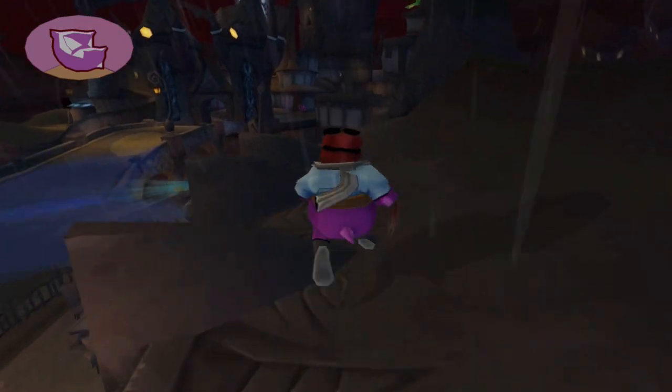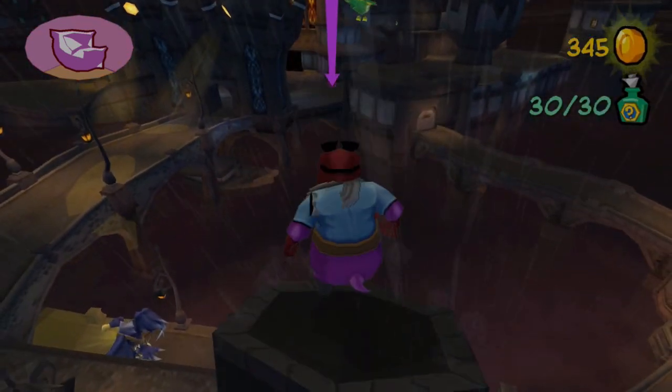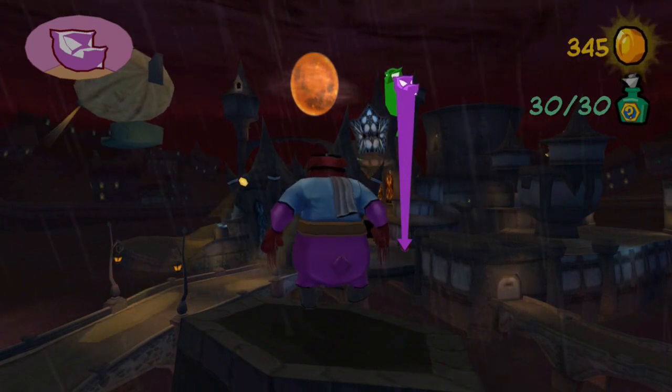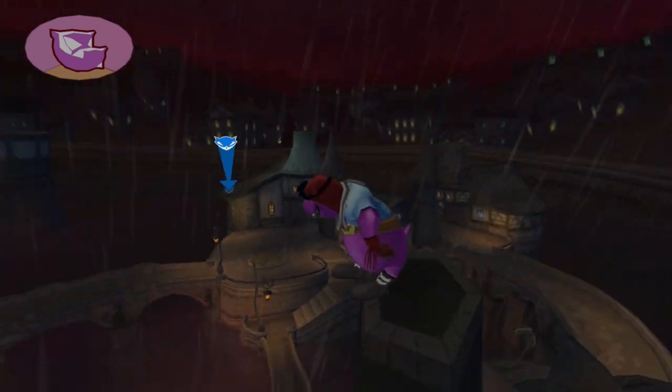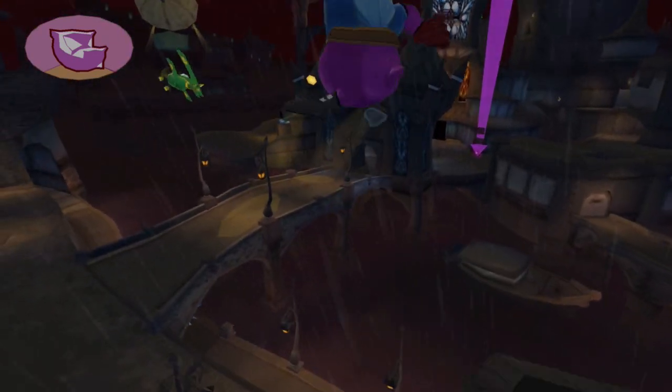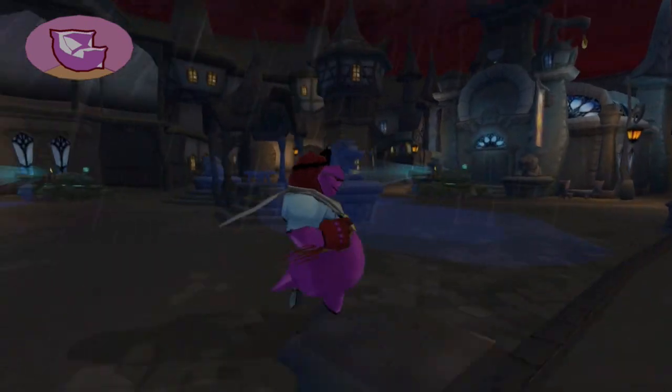We're going to make our way over here. As you can see, Murray's mission is right there. Bentley's is way in the back once again, and Sly's mission is actually right over here. For now, we're just going to do Murray because he's the easiest, most convenient, and also possibly the shortest mission out of all of them.